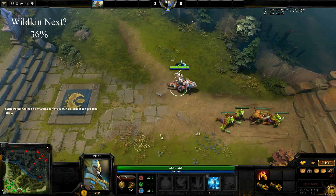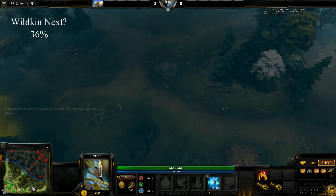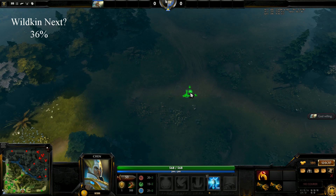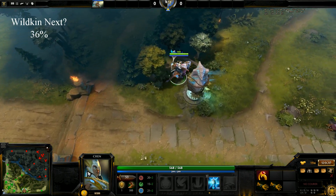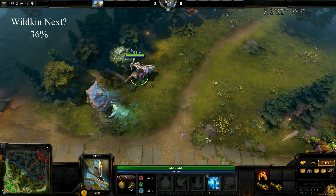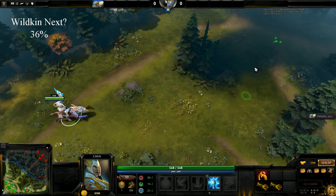Pay close attention to this. During this entire tutorial, the percent chance that a wildkin camp can spawn next will be on display. Even if I obtain the desired camp, the percentage will continue to assume I haven't, just to show you how probable it becomes.